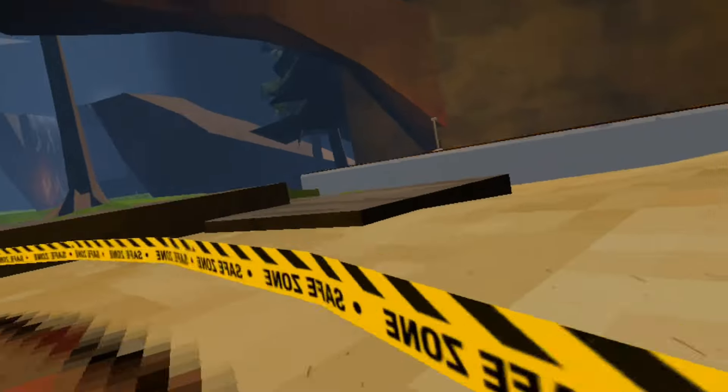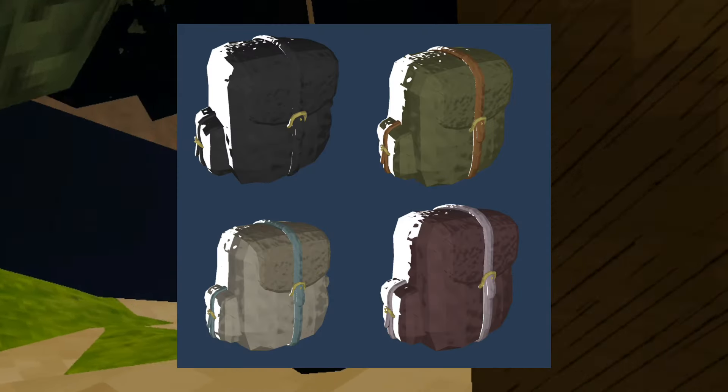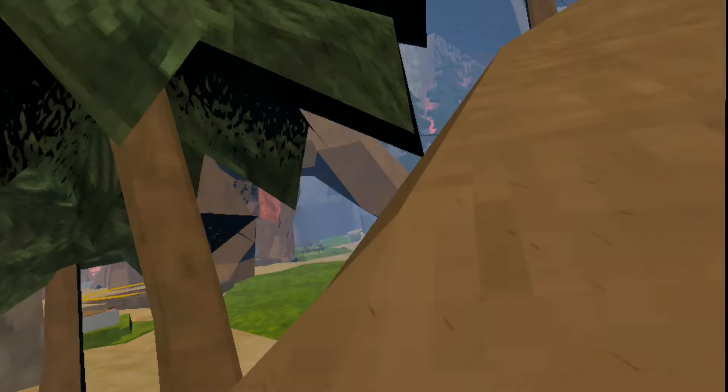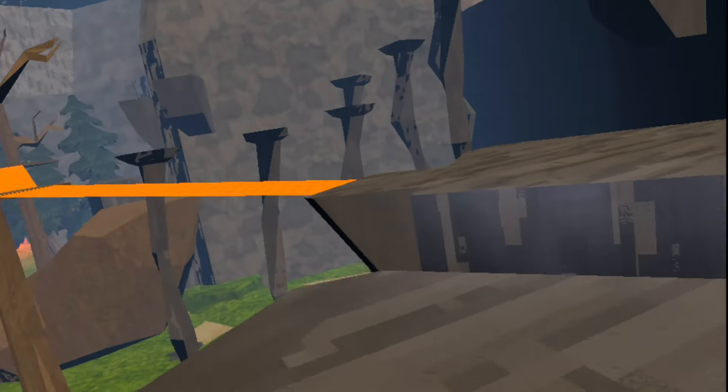The second leak is that we have seen customizable backpacks. We have four different colors — there's white, purple, and I think blue and maybe red. These look pretty cool, but I don't know if it's going to cost more or if there's going to be whole new settings. So we might be seeing a whole new thing in the game.